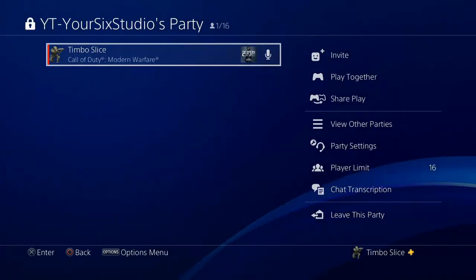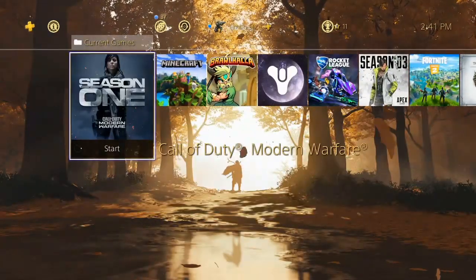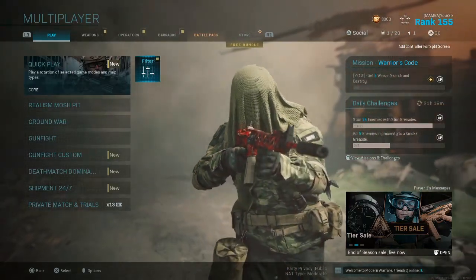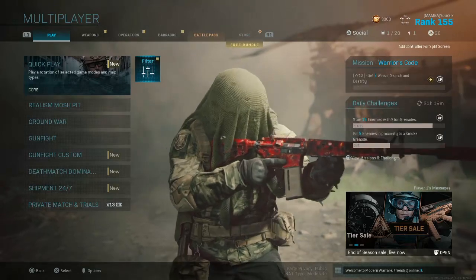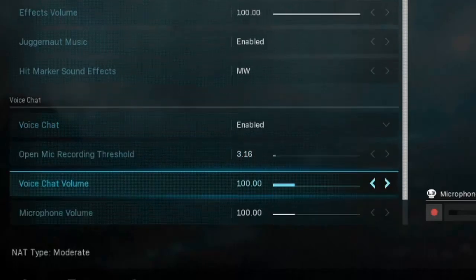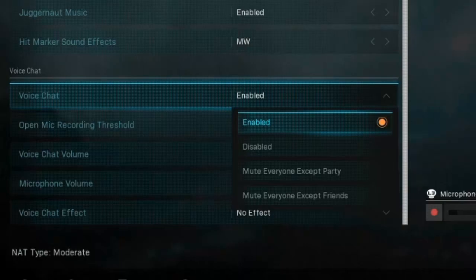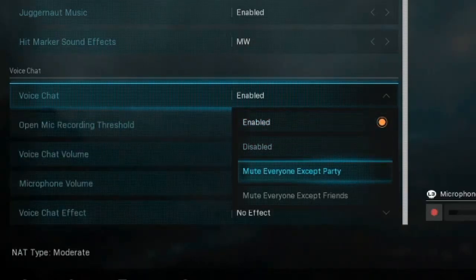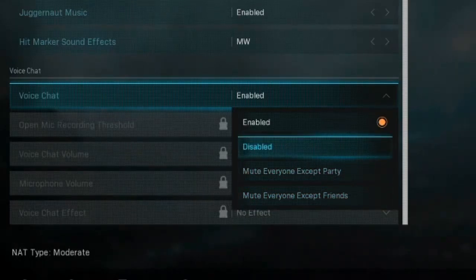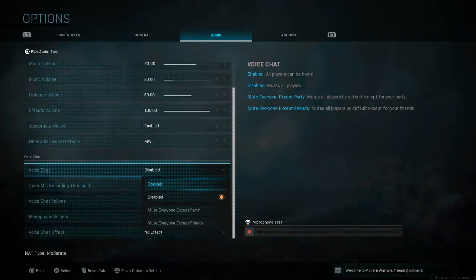Now, what if you're in the game and you want to mute other people? I've got Call of Duty Modern Warfare open in the background. Typically, all games nowadays have some kind of ability where you can go to the Options and then go to Audio. Right here you can see there are more audio options in Call of Duty. If you go to Voice Chat, you can mute everyone except your party, mute everyone except your friends, or you can fully 100% disable voice chat right here. Go ahead and check if your game has this kind of setting.